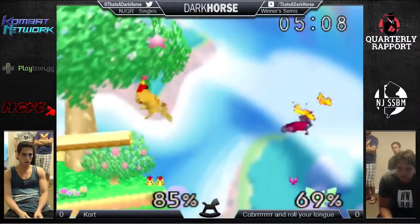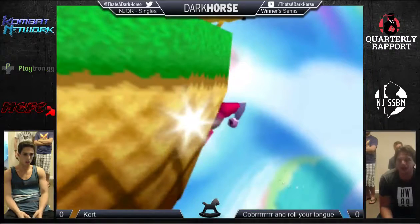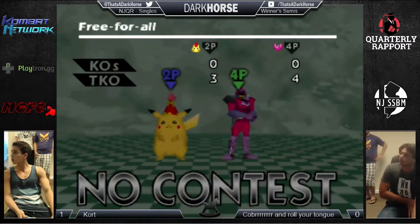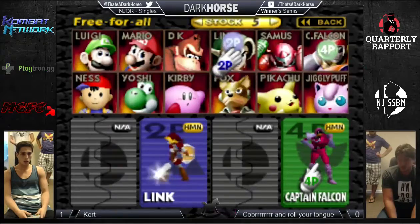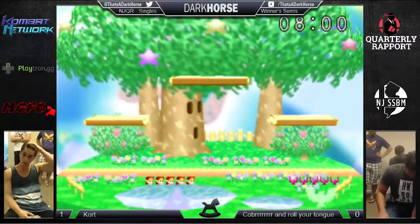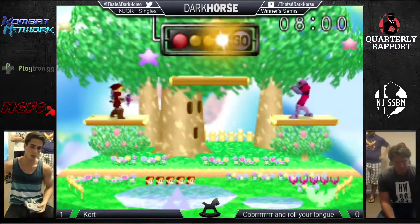69. He did that single up B and I don't know if that was what he wanted — usually just edge hogging or drop-off up air or something. Kort's going to whip out the leg. Here we go. This is one of the most popular matchups. He loves this matchup. He probably double-blinded Pika because he wants to go Kirby or something.